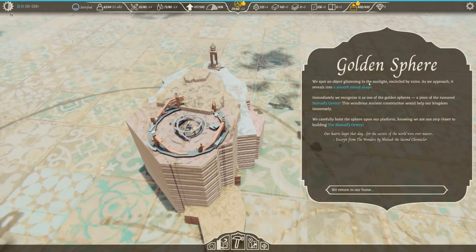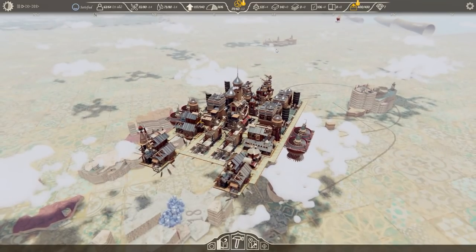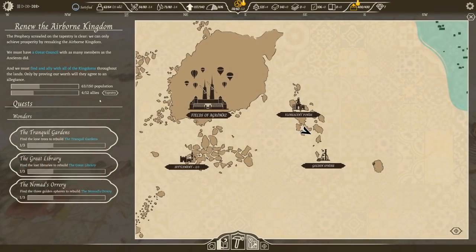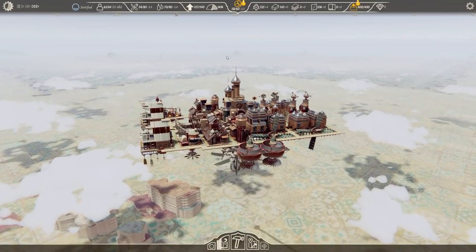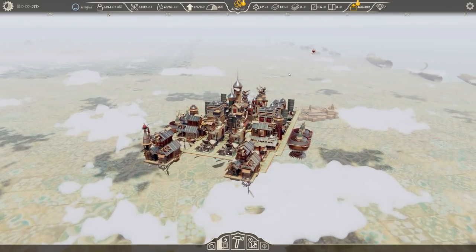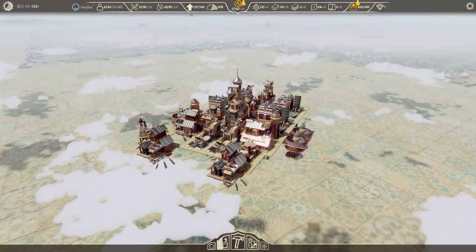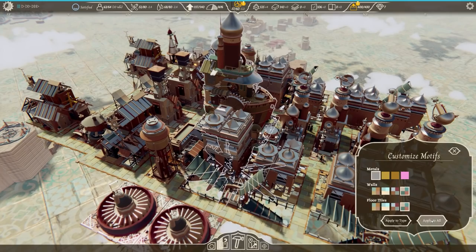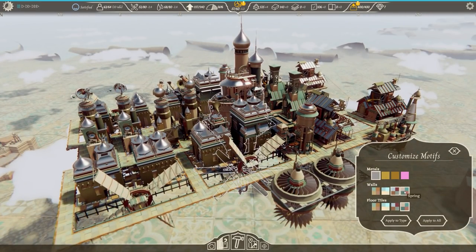Golden sphere relic found — a smooth, round shape encircled by ruins. It is the nomad's orator, which is what I thought when looking from a distance. That means we now have one of each wonder part from this location. We'll put a foot in the door over the new area and see what it says — this will be new territory I've not been into at all. There's a relic over there. We now have a new spring motif from this wanderer.